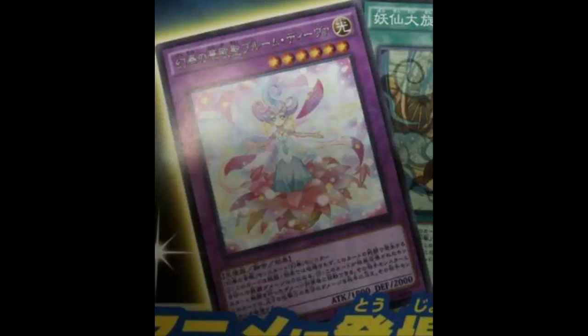Bloom Diva is a Light Fairy fusion effect monster, Level 6, with only 1000 attack. When you've got Yubelle's effect you don't need a high attack — that might actually be the highest attack in the whole family. Yubelle, Terror, Ultimate Nightmare, and this card all have low attacks. It has 2000 defense, so at least you got a nice booty.